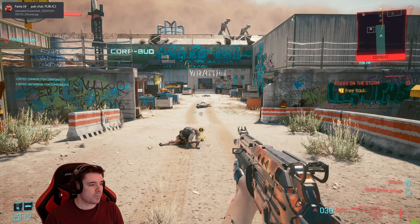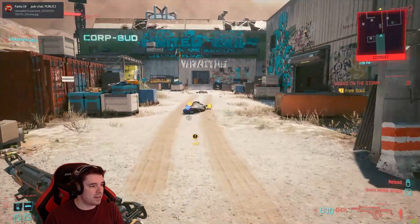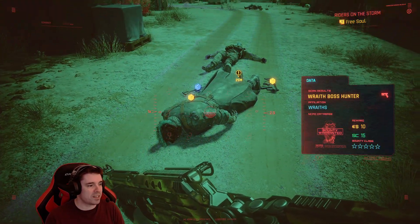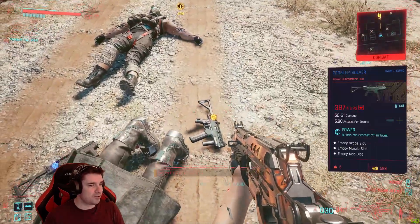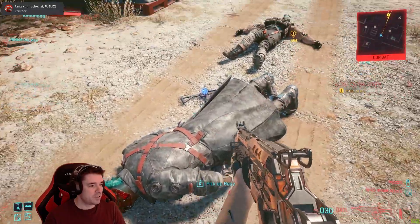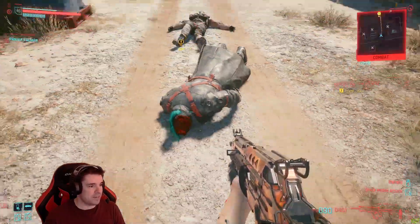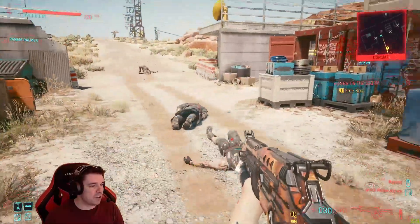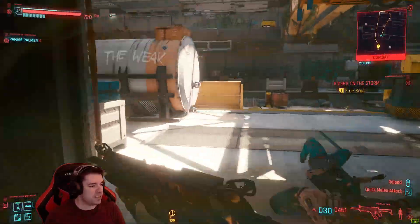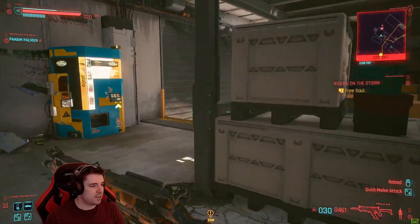The guy that drops the first lot is this fellow here — the right boss — and he actually drops two. It's called the Problem Solver, easy peasy. I've cleared out the entire area to make this video a little bit shorter. Once he's dead, he always drops it — it's like a 100% drop rate.